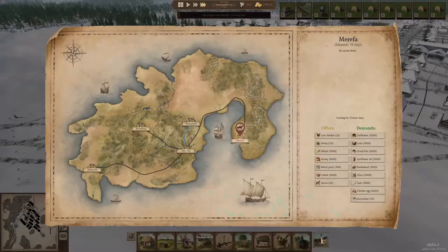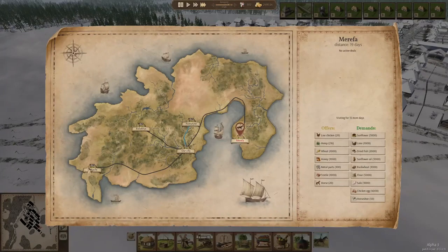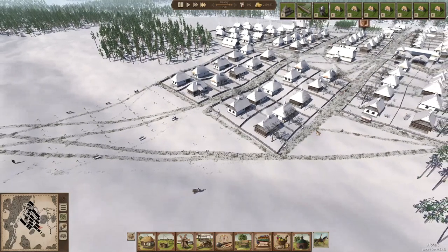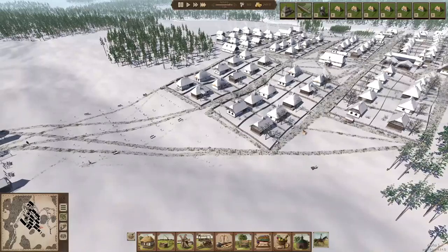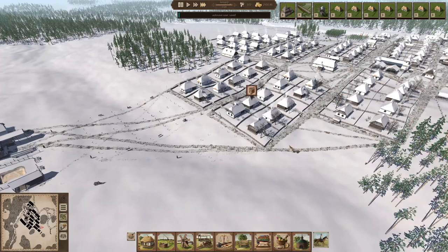We have a messenger — does he have any salt? No, no salt for sale. Then we don't really have to buy anything. I don't really know which of the other villages has salt, so I guess we could just send a messenger to one of them — we'll do that, the cheapest one. If we send a messenger, we might be able to get some salt so the tannery can start working, which would be really nice.